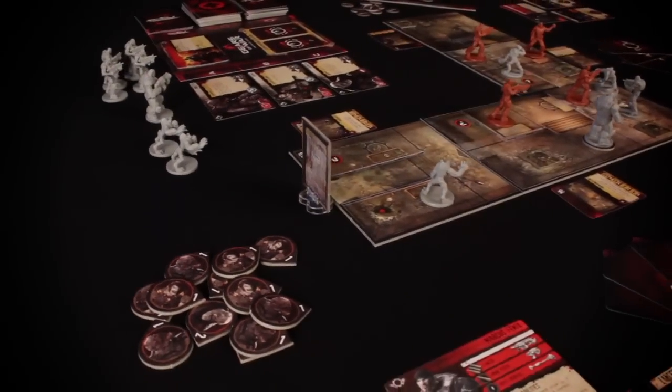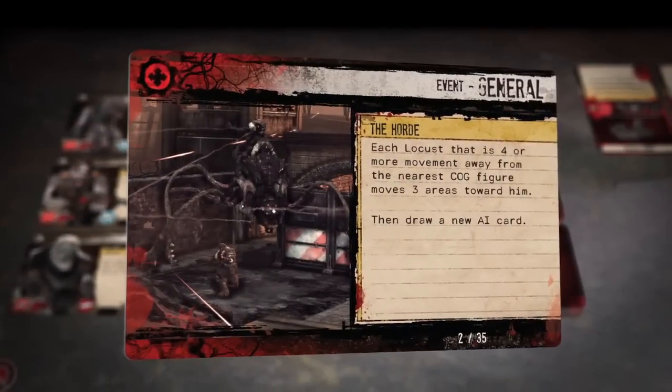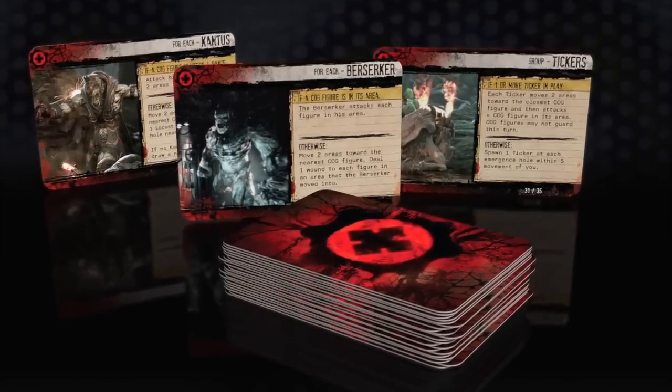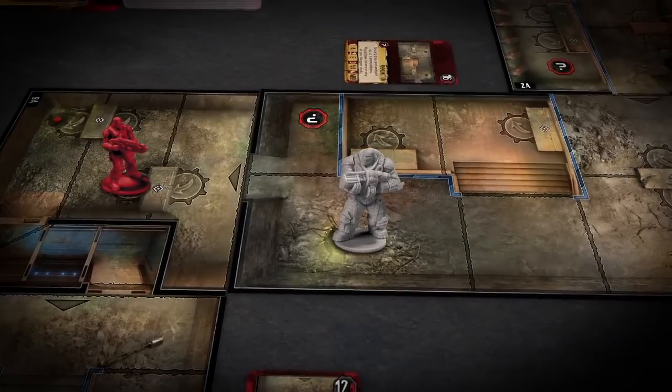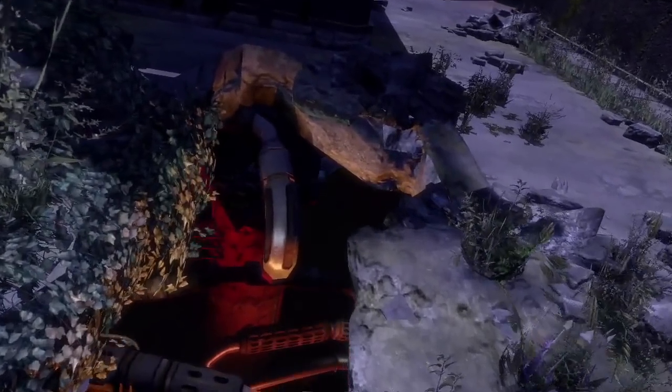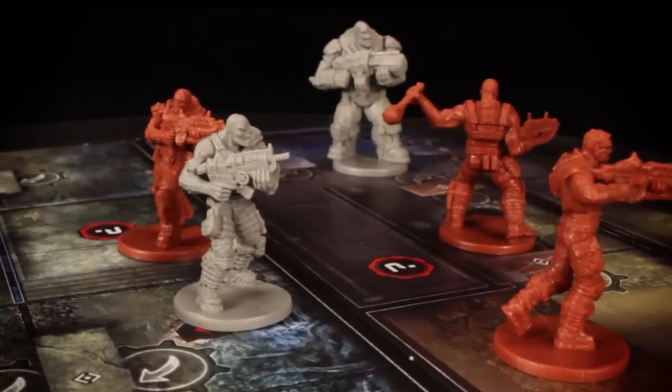At the end of each player's turn, he draws a card from the mission's Locust AI deck, which dictates the movements and actions of the Locust Horde. Whether advancing their position, launching an attack, or reinforcing their numbers from the nearest emergence hole, the relentless Locust Horde will keep constant pressure on your squad.